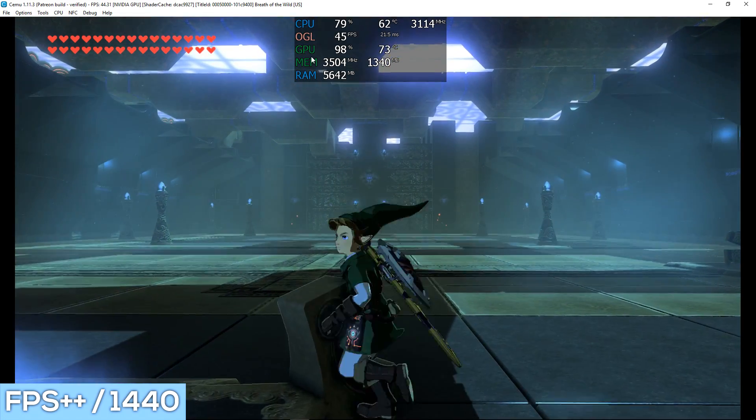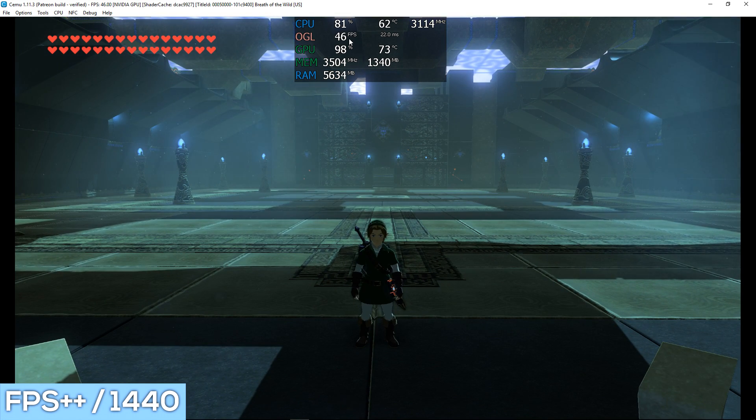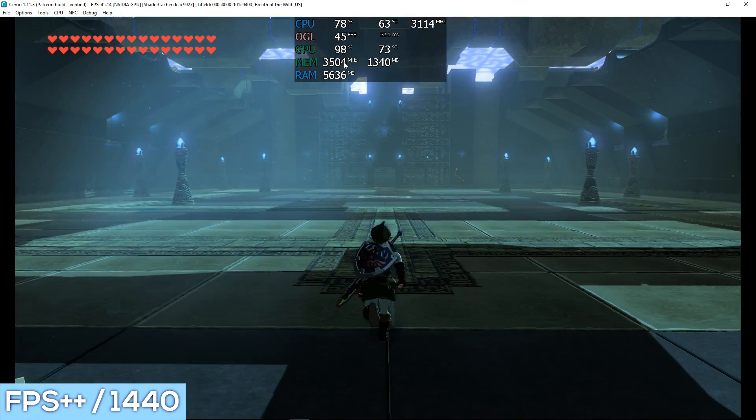Looking at the on-screen display in the shrine: the CPU is sitting around 80% and we are getting around 46 FPS. Setting the resolution to 1440 is already impacting the experience quite considerably. The GPU is at 98% utilization with only around 1.3 GB of VRAM, and this 98% is a problem — it has basically become a bottleneck — which I expect to cause some additional hitching.